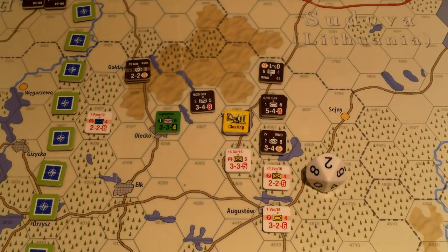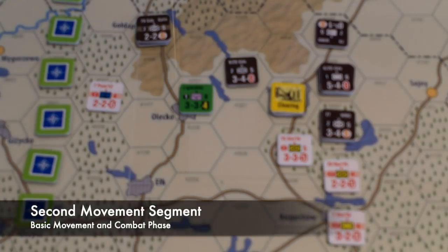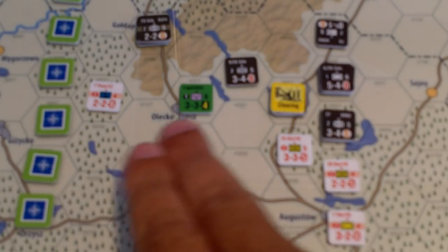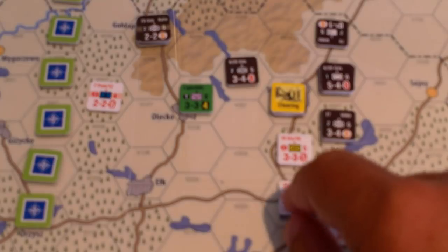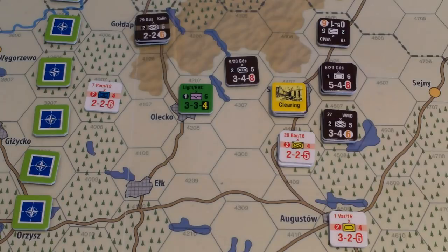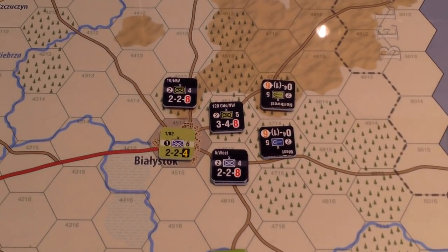That was devastating for NATO. Now it's the second movement segment — the non-initiative player moves all units as desired. Not much to do: keep these defenses. The units clearing Suwalki can't attack but can defend. The Poles here will pull back: one, two, leaving zone of control costs one extra, then two-and-a-half ignoring zone of control — joining that guy for a little more strength. They won't do any combat next phase. The weaker units will hold in Bialystok.